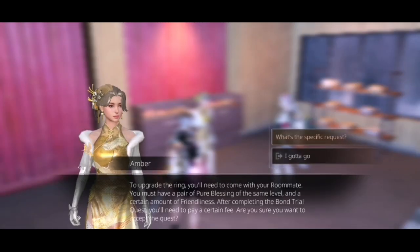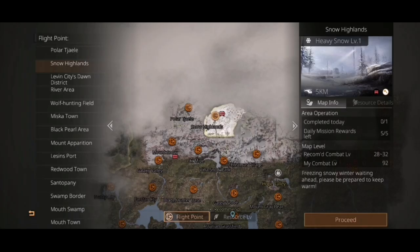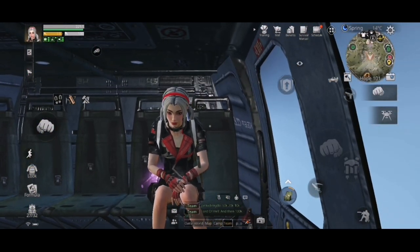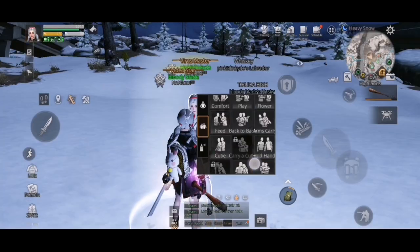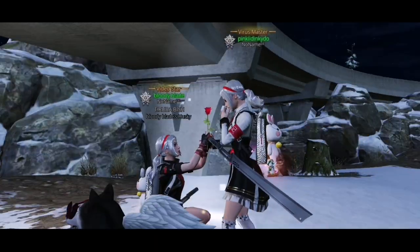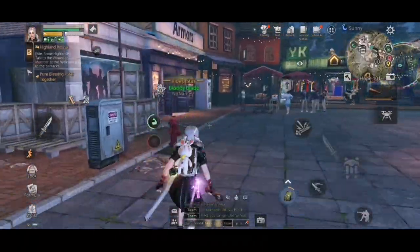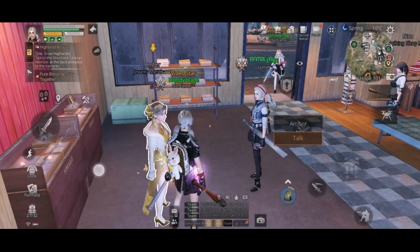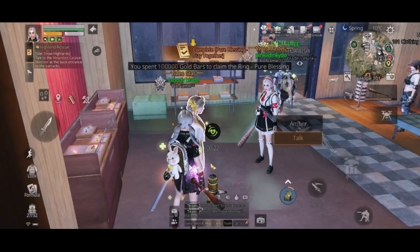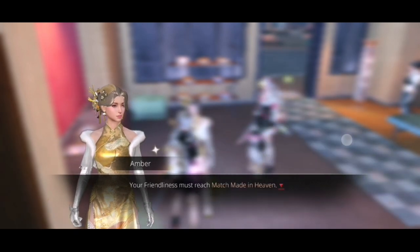Let's go to the next level. Go to Snow Highland and do the same — just a different emote. I give a flower this time, take a picture, and go back to Hope. Then you have to pay 100,000 gold bars, so make sure you have the gold before you go. Now we have level four.